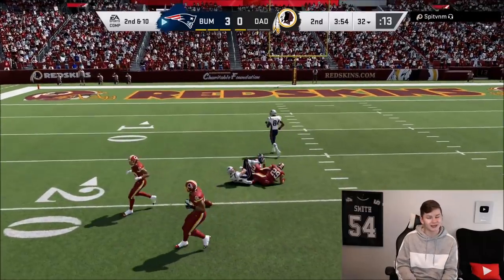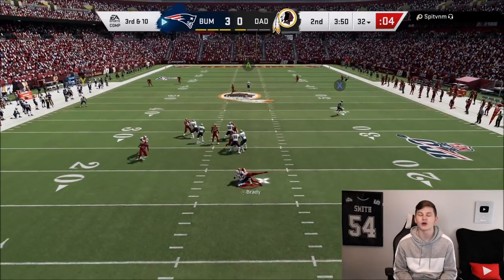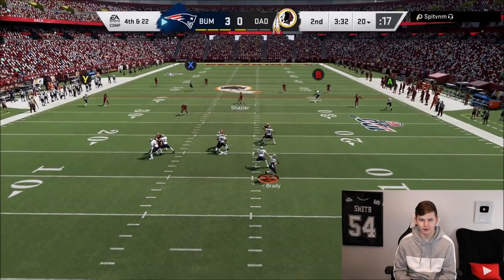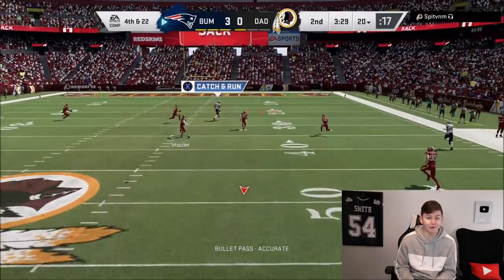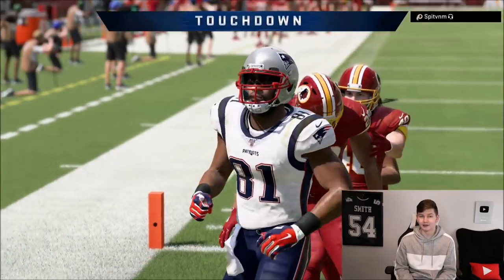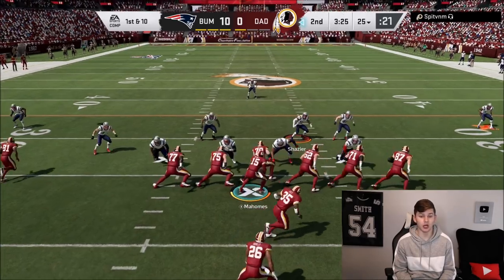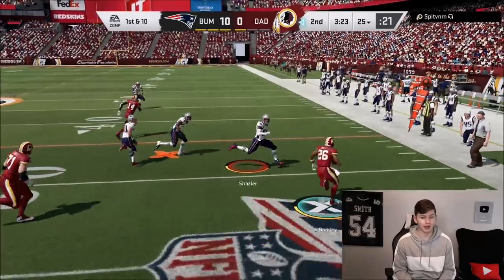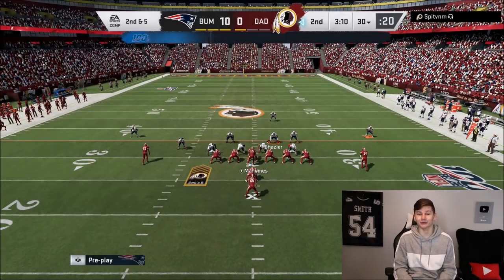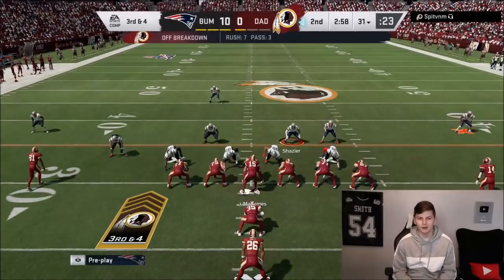I kind of want to try Kittle down the field — dang it, man. Kittle couldn't come down with that catch. We had someone open but couldn't get the ball off. Fourth and 22 — going to play risky and chuck it deep. Oh my God, Tom Brady just made that throw! I cannot believe that play — I didn't think Brady was going to be able to lead that pass. Absolutely incredible. A great pass from Tom Brady. Saquon tripped up, and Byron is activated so my opponent definitely does not want to throw to Byron Jones' side.